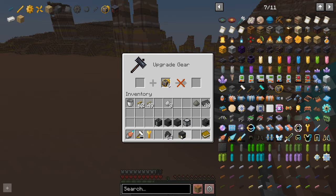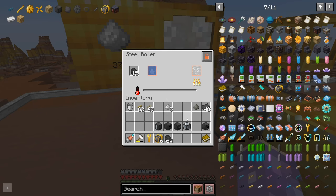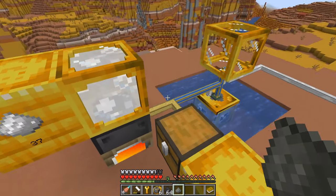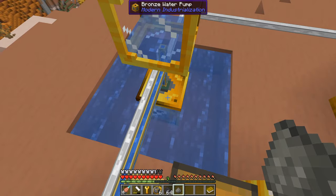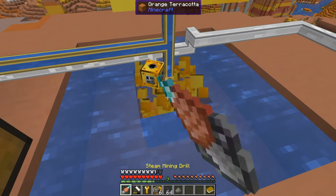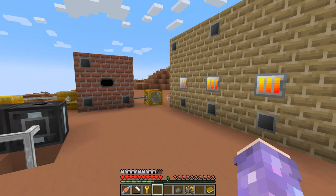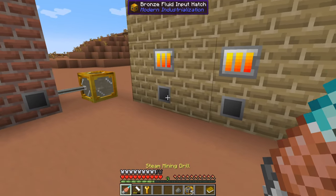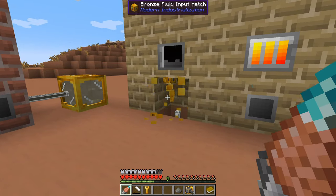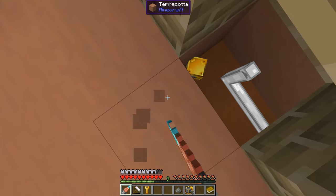We've just got to figure out exactly where these went. It looks like it's actually remembered that all the pipes are hooked up. We're definitely going to want to upgrade that water pump as well. And now that we're on the topic of upgrading things to steel, now might be a good time to start upgrading your different hatches to the steel versions.